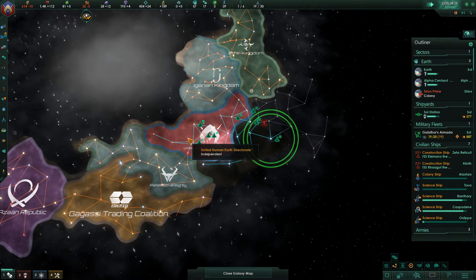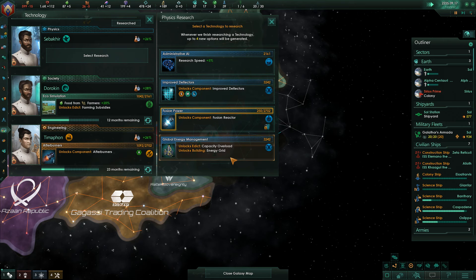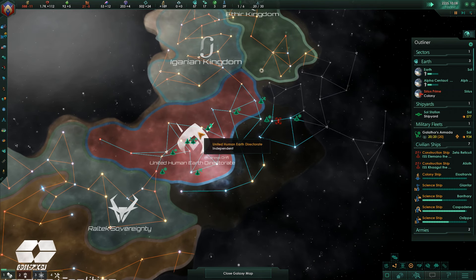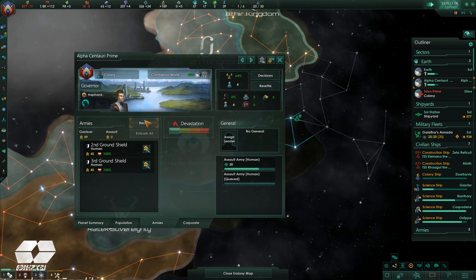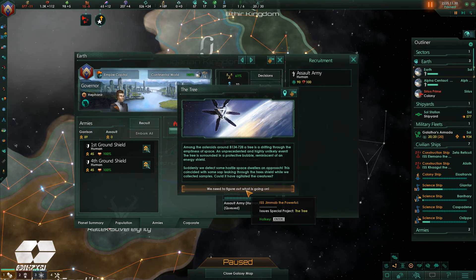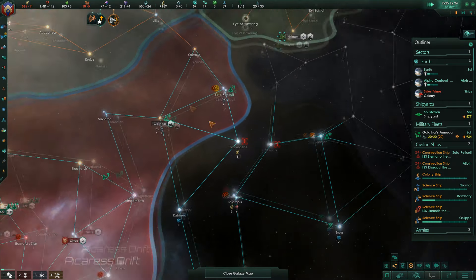The map is starting to get a little bit more filled up here. I zoom out to look at it and I'm noticing how many stars are already taken. I'm like, okay, I'm not going to get to expand much more before I'm going to have to start killing people to take planets and take territory. So I start to queue up a bunch more armies because I want to be able to completely destroy the Titans.